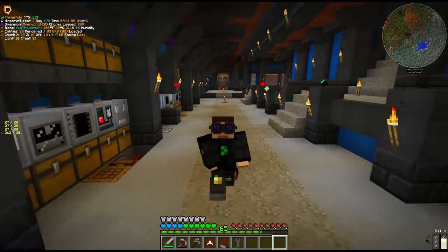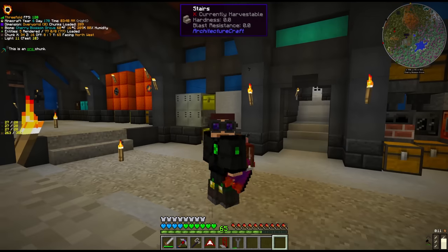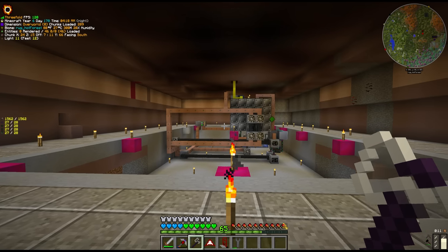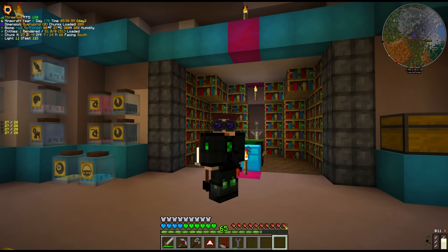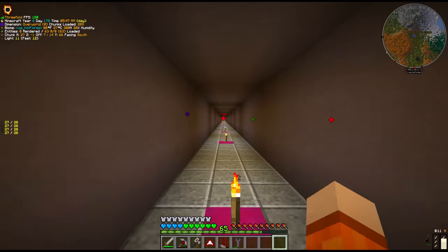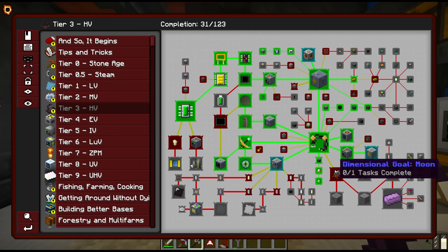So I mentioned at the end of the previous episode: we want to start getting stuff automated. Really get into some of the fun stuff and start all the chemical and machine processing lines, expanding the base into the valley, upgrading power and the farms, and playing around with some more Thaumcraft. I'm having so much fun with Thaumcraft this time around. And of course we did manage to craft the nano suit last episode — very fancy indeed. I still think these boots are way too fast.